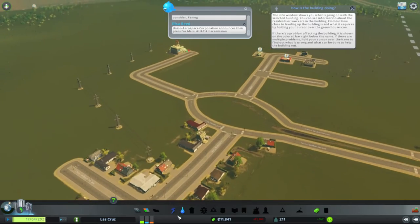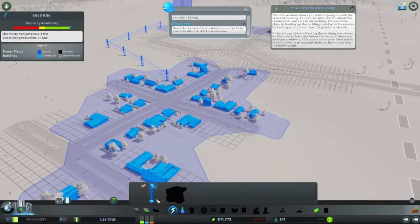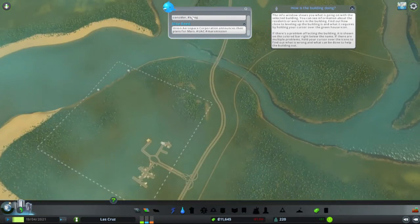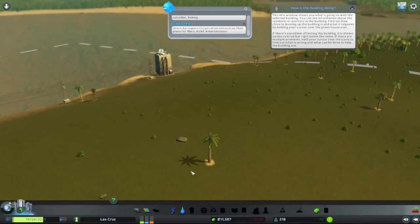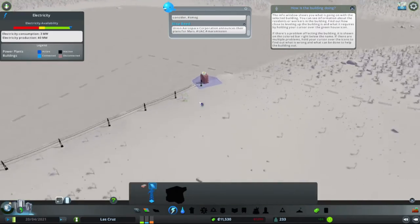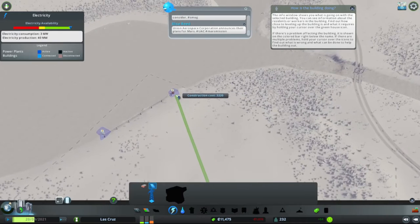They got electricity too, that's great. Oh yeah, we can build special buildings like schools and stuff, but we can't build that just yet. This is a quite nice neighborhood. This bit needs electricity — we should probably connect this up before I lose all my money.